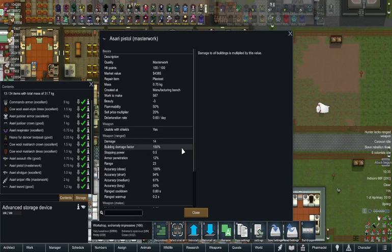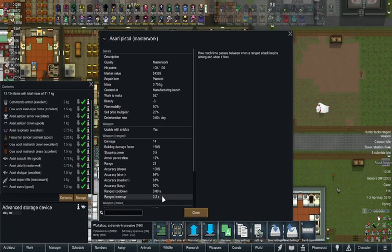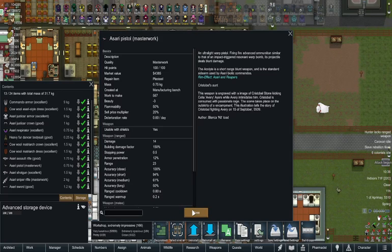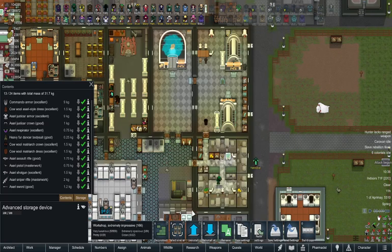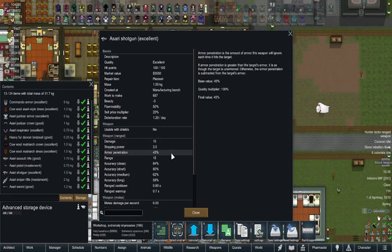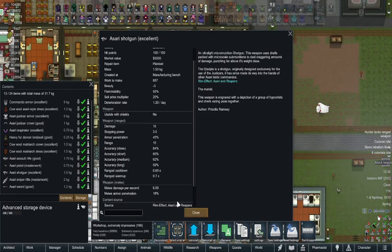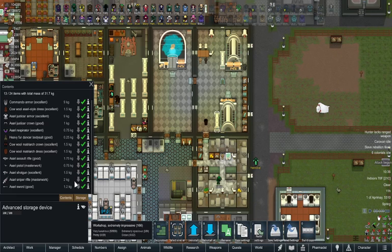Armor pen is only 12 percent, range is 23. Up close you get 100 percent accuracy, short range you're down to 94, and anything beyond that you can't really hit. 0.2 warm-up and 0.8 cooldown — it's a rather fast firing pistol, which I think is about on par. Then you have the Azari shotgun: 15 damage, 45 percent armor pen, 15 range. Up close and short you can hit okay, anything beyond that you'll probably miss, cooldown is 0.6 seconds and warm-up is 0.7.